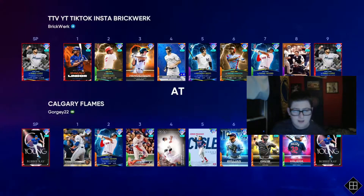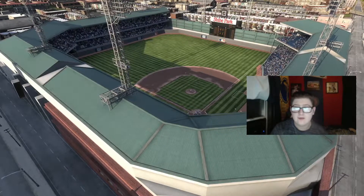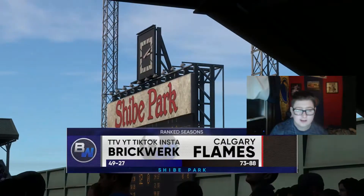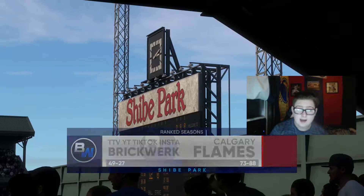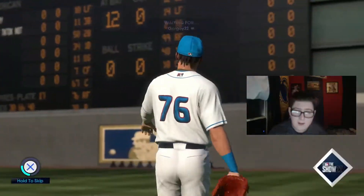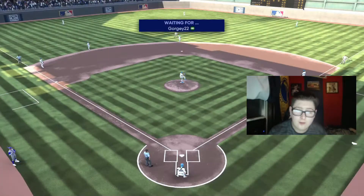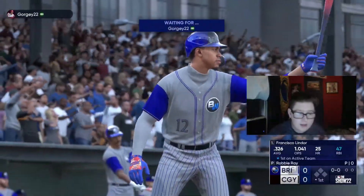I moved Henderson to shortstop and Lindor over to second. We get to face this Robbie Wright, who I've been waiting to face — he has a really good squad. He's 73 and 88. I'm playing this; we're going for number 50. Quarter of the way there lagging in shy. This is going to be brutal, but I don't think he's going to be very good.